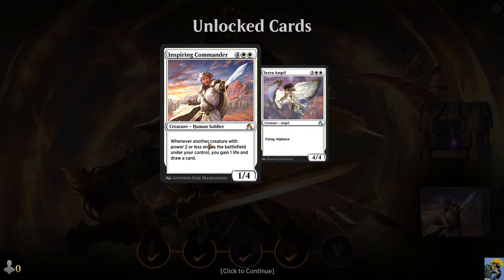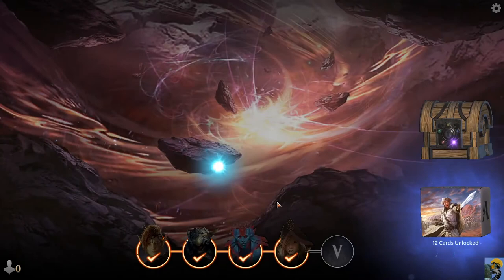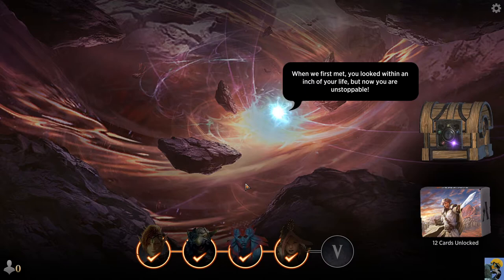Whenever another creature with power two or less enters the battlefield under your control, you gain a life and draw a card. If you can survive long enough to play this very expensive commander, white doesn't do great with drawing cards — so you're probably out of cards at this point. You play this guy and then you can start redrawing. It's amazing. What a card — very slow, but cool. Thanks, you told me what to do.